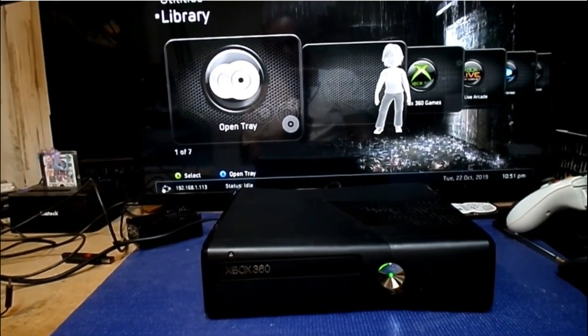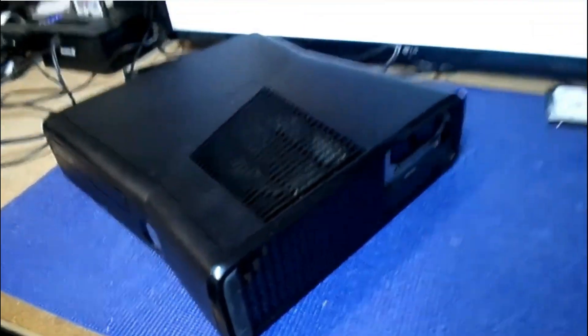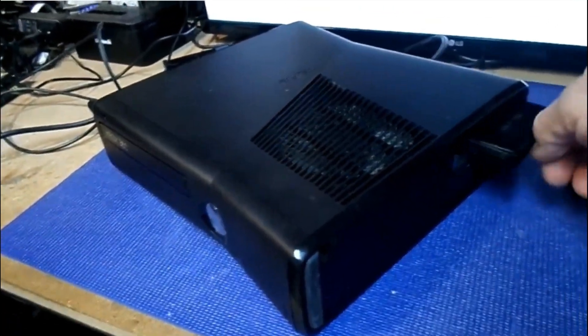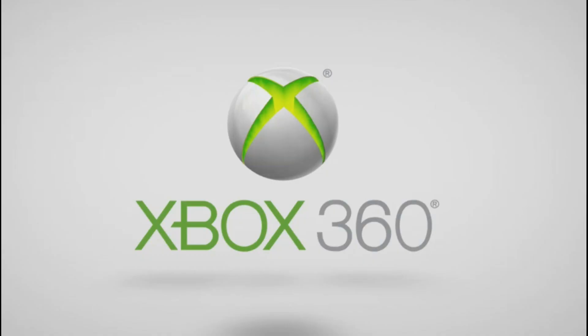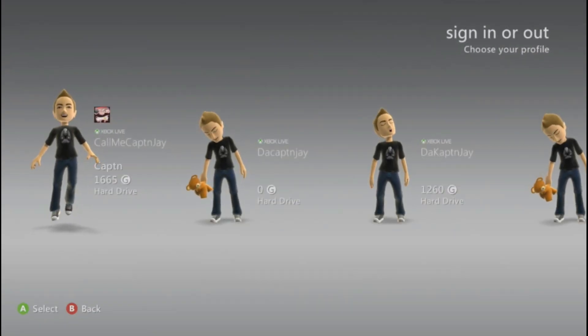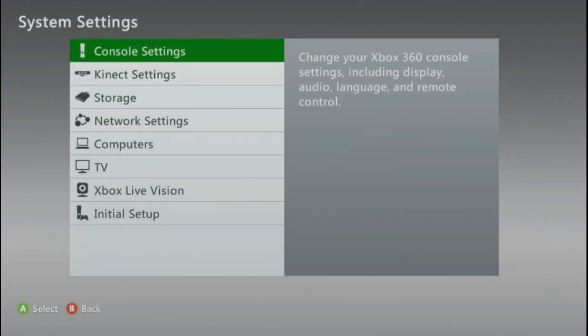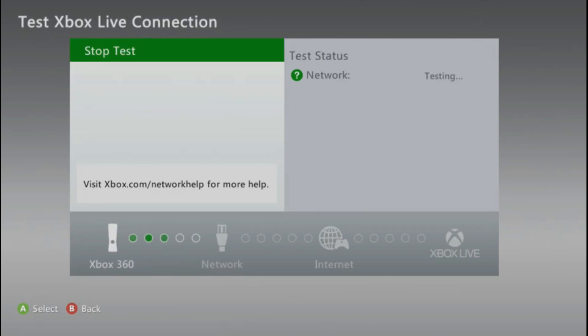What he usually has you do before powering on the console is go ahead and take the hard drive off the side or the bottom of the Xbox 360 RGH and remove it, put it to the side, and leave it for a couple of minutes. Then power on your Xbox 360 and head over to internet settings. You can choose either wired or wireless, whichever one you're using, then test the internet connection.